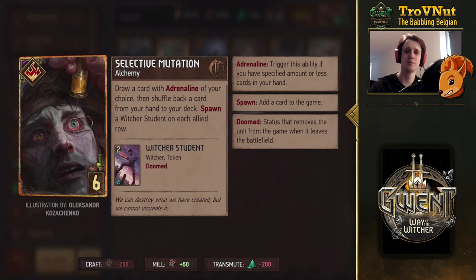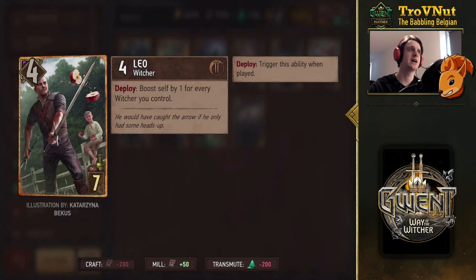Next is Leo, a Witcher with four power. On deploy he boosts himself by one for every Witcher you control. He's probably going to be most interesting in Northern Realms decks, since we talked about the many cards that spawn Witcher Students which can then change into Griffin School Witcher Adapts. If your board is filled with Witchers, Leo can boost up to 17 additional points — so 21 points total for a seven-provision card. Probably won't hit that maximum, but still very strong.